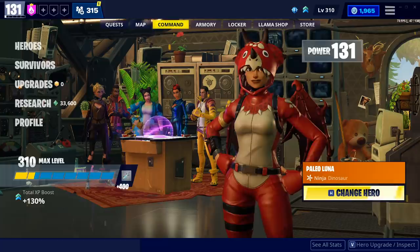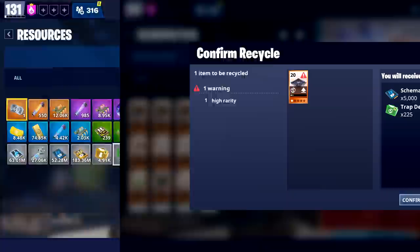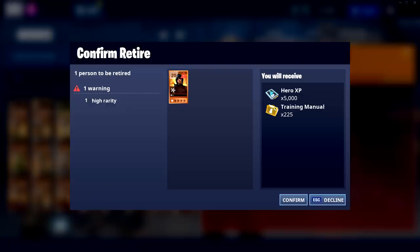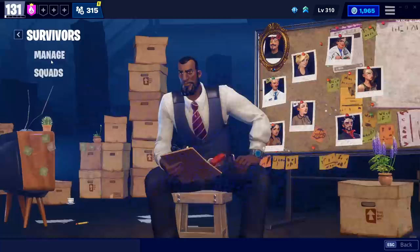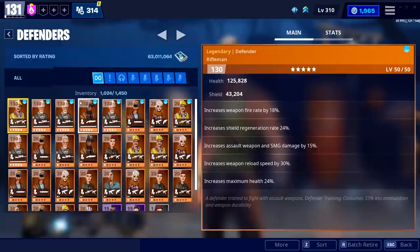Today we're going to cover a topic fueled by popular demand: how to get training manuals, and by extension weapon and trap designs. It seems very simple — you get trap designs by recycling traps, weapon designs by recycling weapons, and training manuals by recycling survivors, heroes, and defenders. That last point is why these things are in such demand, because you need training manuals for survivors and for your heroes as well.